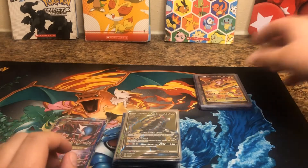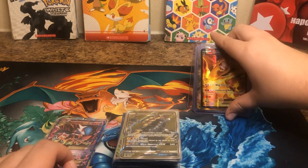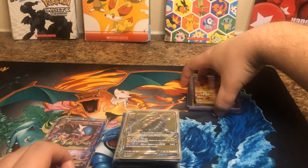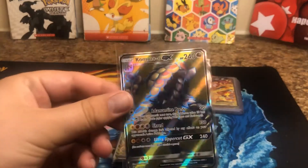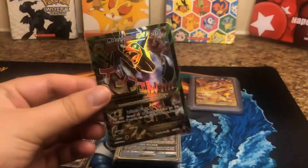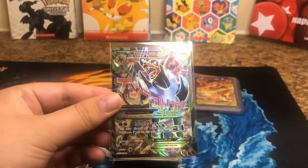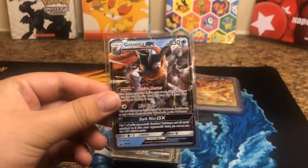Before we get too far, we're going to look at the Charizard slash — that's the one you want to wait for. So yeah, wait for the Charizard. There's a lot of cool Charizards in there. We got a Komodo Full Art GX. Some old cards. Some Mega Houndoom EX from X and Y. We got Greninja GX. We got Greninja GX promo.